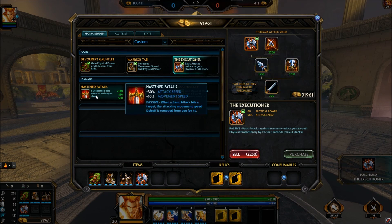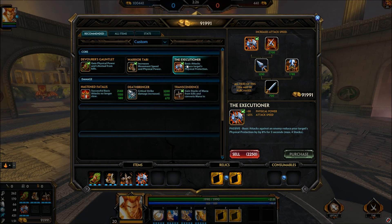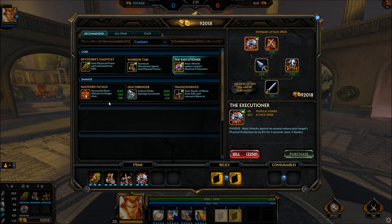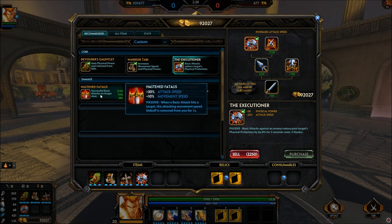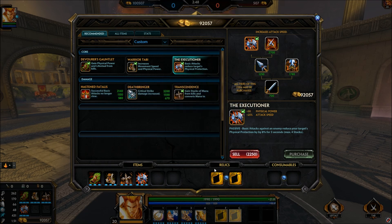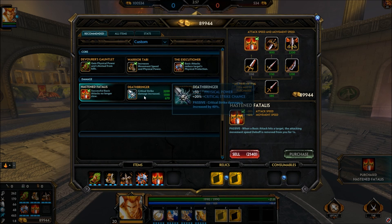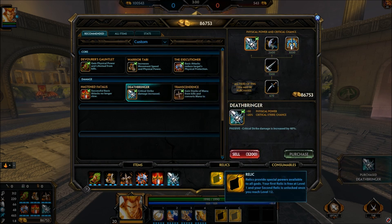After Transcendence, grab Executioner and then Hasten or Vitalysis depending on the game — this will be situational. For example, against Sol I had to go Hasten because even though taking down armor was nice, I needed to stay with her when she activated her three. Against Chiron you'll probably want Hasten because his three is basically an escape. Swap Executioner or Hasten depending on your matchup, and the last item is Death Bringer, which will be super helpful.